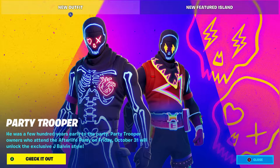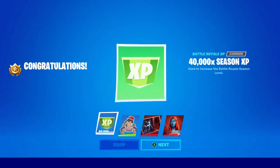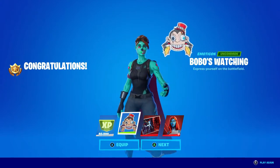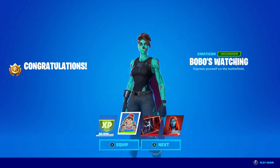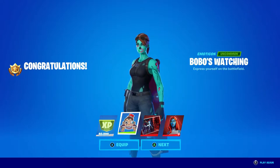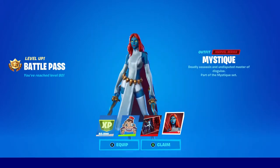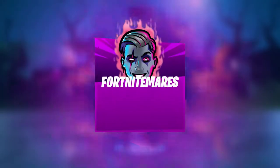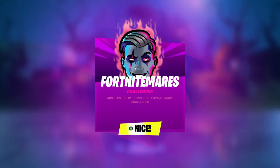Kicking it off, as soon as we log into Fortnite you can see the Party Trooper outfit showing off right here. You can pick this up in the item shop — it's like a different variant of the Skull Trooper, looks pretty cool. And some free rewards: 40,000 XP for everyone, plus a Bobo's Watching little emote just for logging in during Fortnightmares.